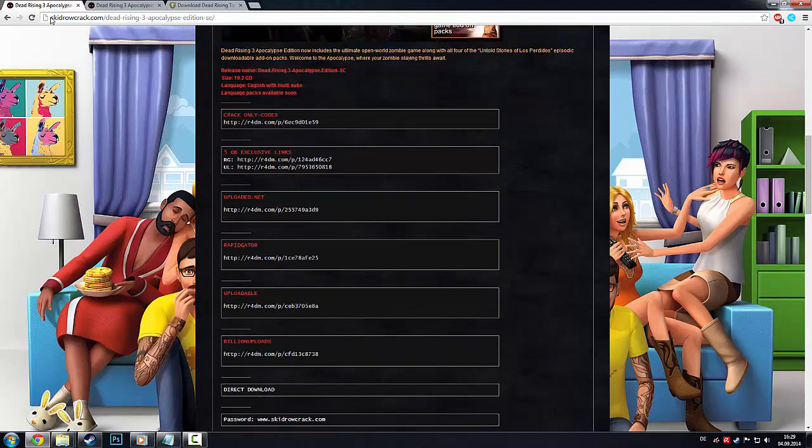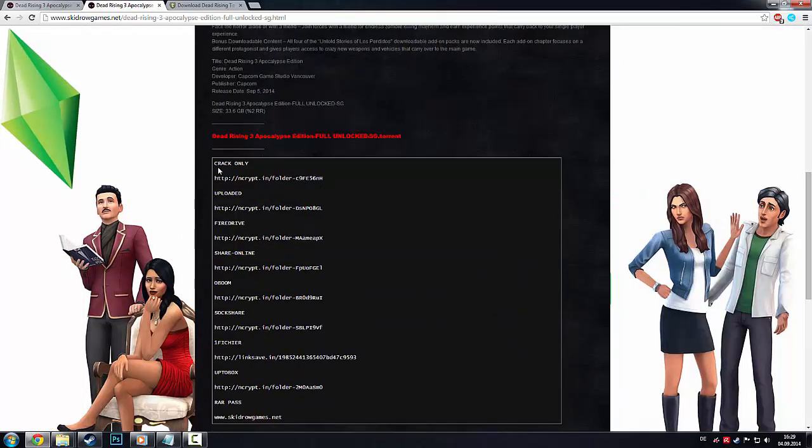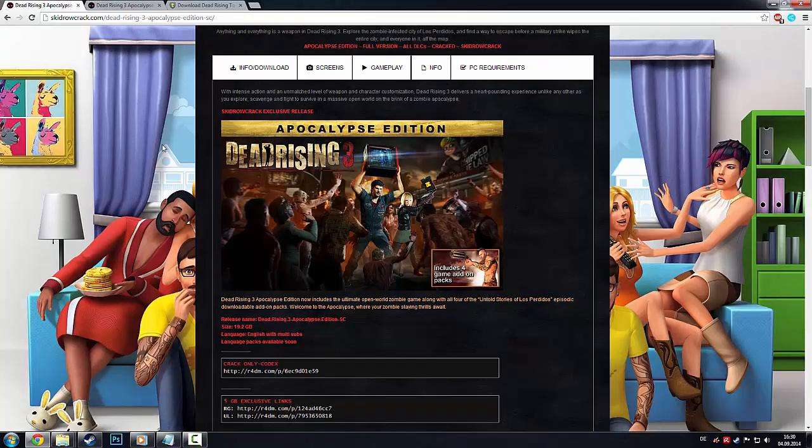You can get it either from Skid Row Crack — it's the Apocalypse Edition — or you can get it from Skid Row Games, which is also the Apocalypse Edition. I would recommend getting it from FireDrive, because then you can get your complete internet speed.